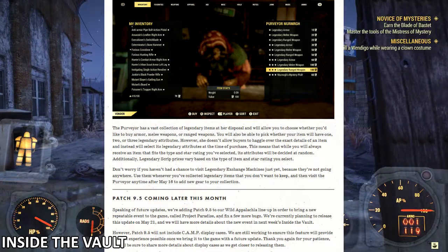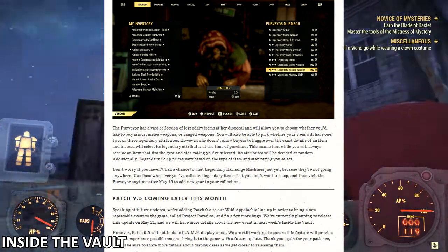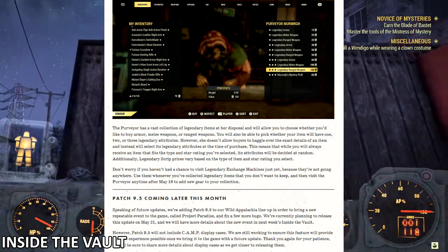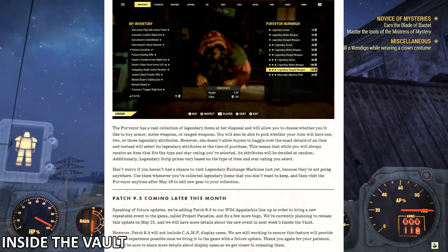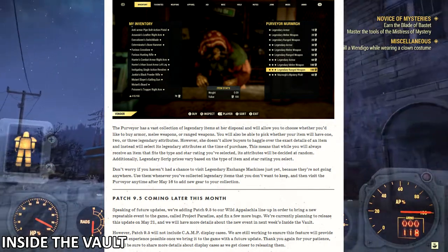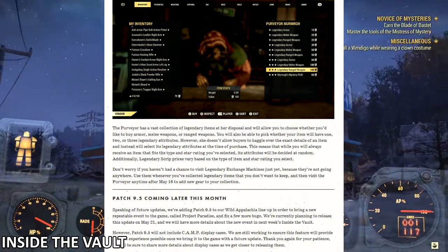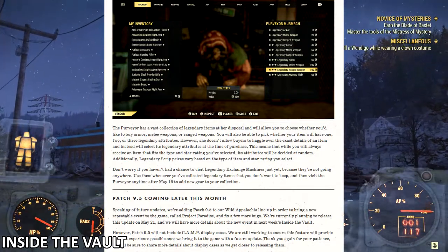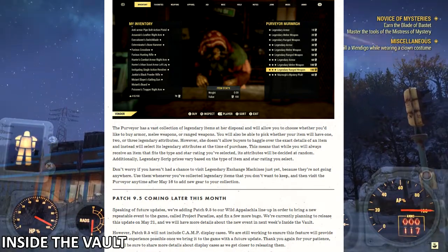Speaking of future updates, patch 9.5 is being added to the Wild Appalachia lineup to bring a new repeatable event called Project Paradise and to fix a few more bugs. It's currently planned for release on May 21st, with more details about the new event coming in next week's Inside the Vault. However, patch 9.5 will not include CAMP display cases — Bethesda is still working to ensure that feature provides the best experience possible before bringing it in with a future update.